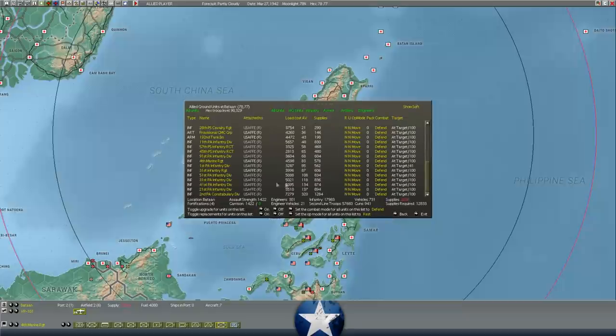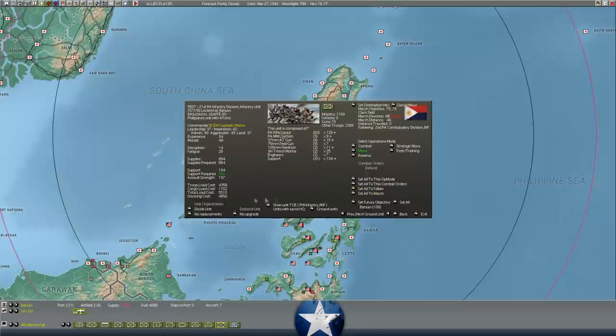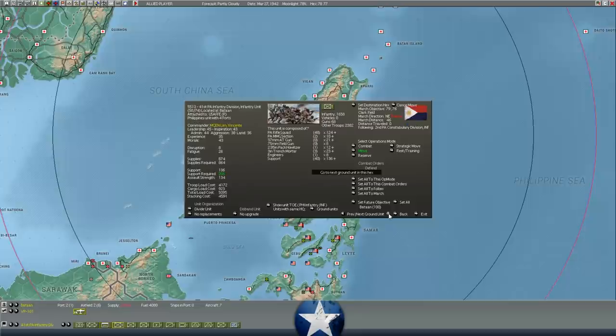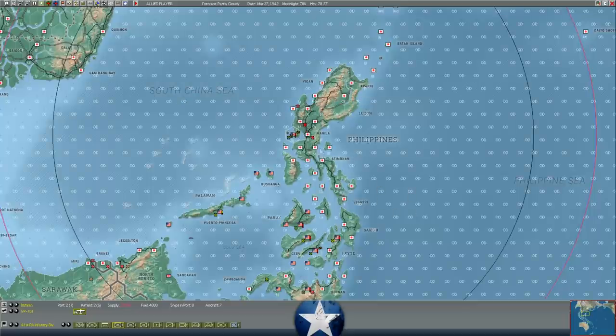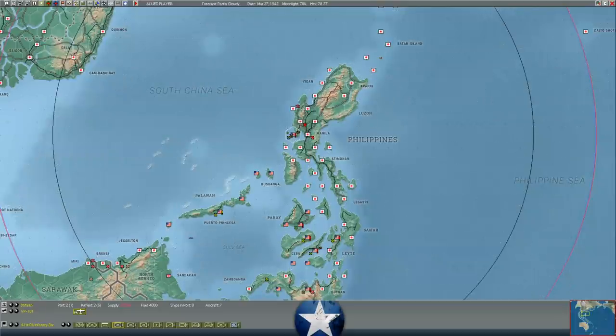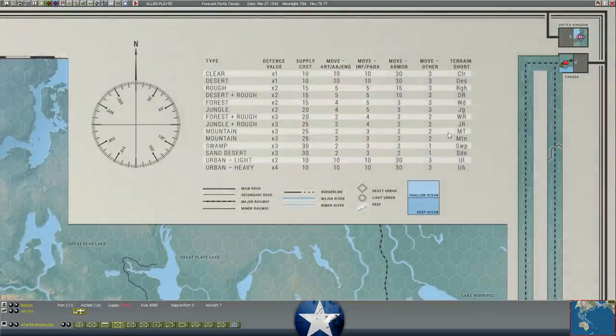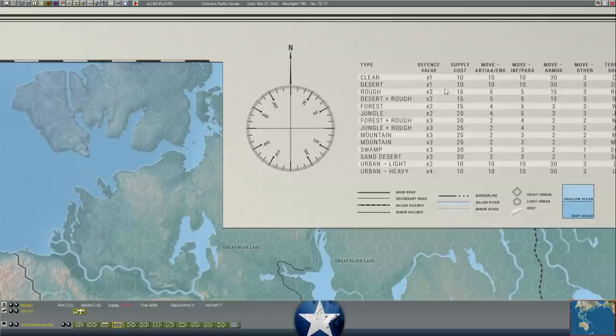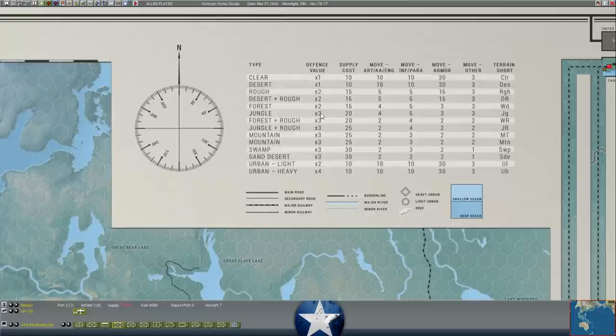In terms of what other units do we have in here - obviously, there's a lot of Filipino army divisions. You can see a fair number of disabled throughout all the different formations here. So quite a bit of casualties. Nonetheless, I think we're going to press forward and pursue to Clark Field. It is going to be a tricky situation because Clark Field is JR terrain - times three for the defender. The terrain we were just fighting in was JG - just jungle, times two for the defender. We're going to be moving into times three for the defender.